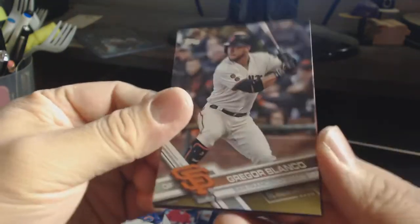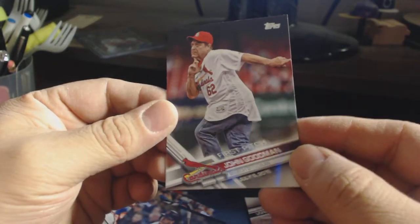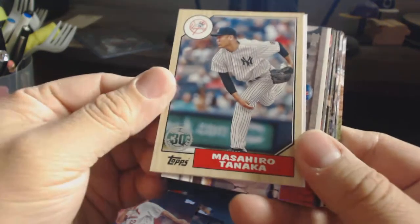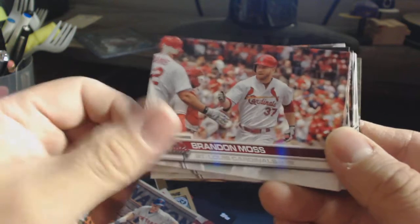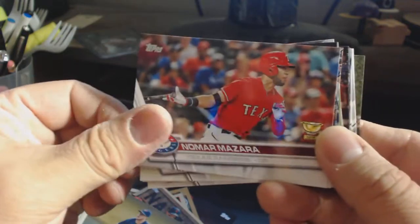Blanco — is this the gold version? Yep, it's numbered. There it is, the gold version of Riku Blanco. And a PC John Goodman — nice! Here's the insert: Masahiro Tanaka 30th Anniversary. I don't think he's a Carlos anymore. No more Mazzara.